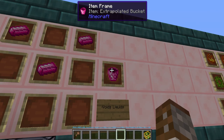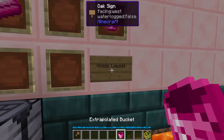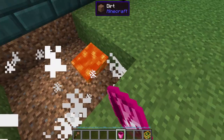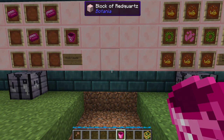A bit of an unusual bucket is the Extra Plated Bucket. This is made using three elementium ingots and all it will do is void any liquid that you pick up. So if you have a large lava pool you want to get rid of, simply right click and it is going to void that liquid. You can do it with water as well, but you have to be faster than water can duplicate itself.